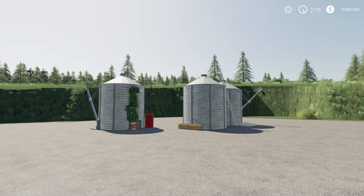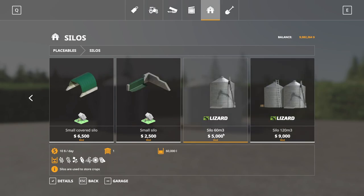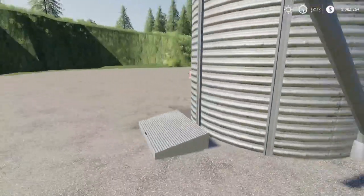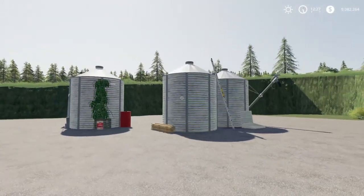Next up, we have the small silos pack. This is by Sphinx — 1.5 megabytes to download for all platforms. It lists two console slot counts in the mod hub, but they're actually inaccurate — they're one slot off, each needing one more slot. Found under silos in the store: silo 60 meter cubed — 5,000 to buy, $10 a day maintenance, holds all basic crop types, 60,000 liter capacity, 10 slots on console. The larger one is 9,000 to buy, 120,000 liter capacity, $10 a day maintenance, 15 slots. You can put stuff in and out on both ends. Nice detail to them — nifty little silos.